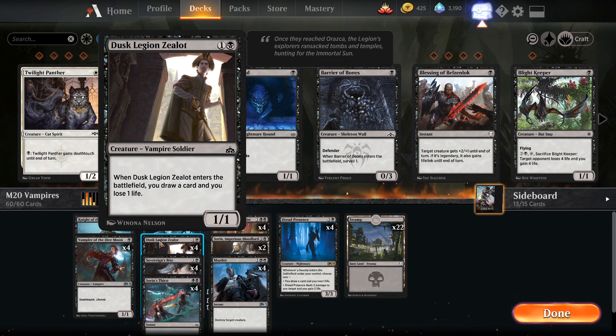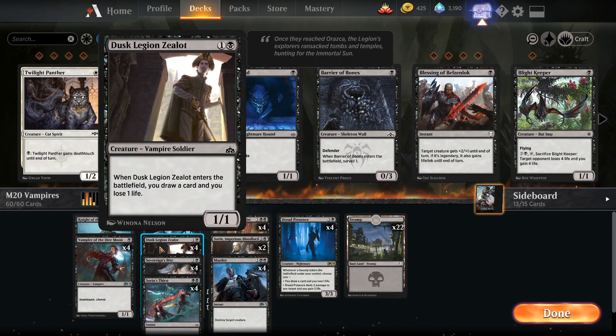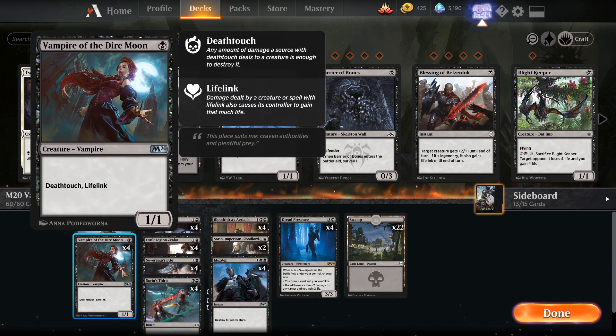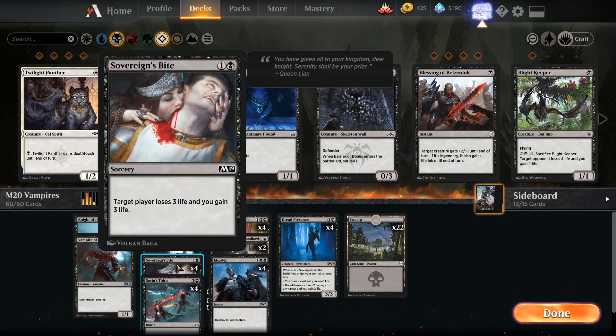Before rotation happens, I'm putting Dusk Legion Zealot into my deck. It's a 1/1 for 2 but draws you a card — you lose 1 life. If turn 1 you drop the Vampire of the Dire Moon, and turn 2 you summon the Legion Zealot, you'll get that life back easily when this attacks, and you get card draw. After rotation, this guy needs to be removed. Sovereign's Bite will also rotate out, but for now it does 3 damage and you gain 3 life — life gain will be important as we get to it, plus it puts your opponent that much closer to their grave.